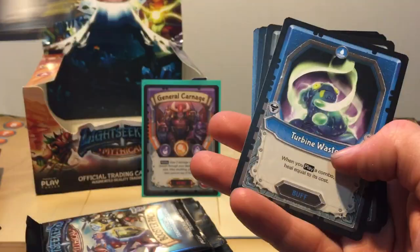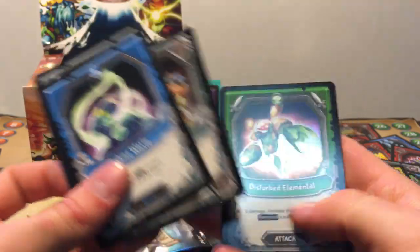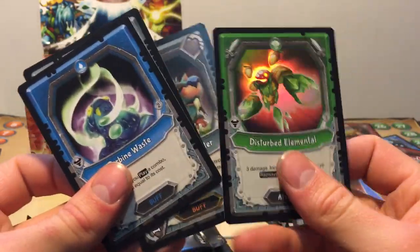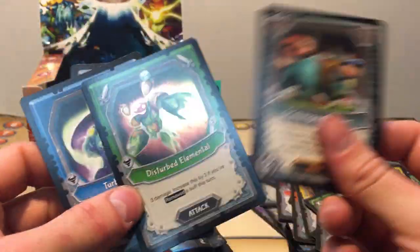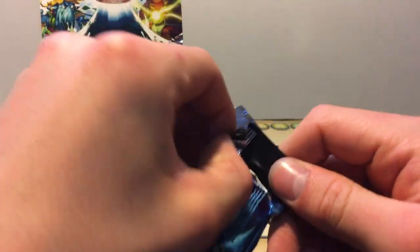Going straight to the uncommons. Turbine Waste, Umbron Scavenger, Scavenger Garnaud — we've already gone over that — and Disturbing Elemental: three damage if you remove two buffs this turn, plus three. So if you remove two buffs, plus three. Not bad.